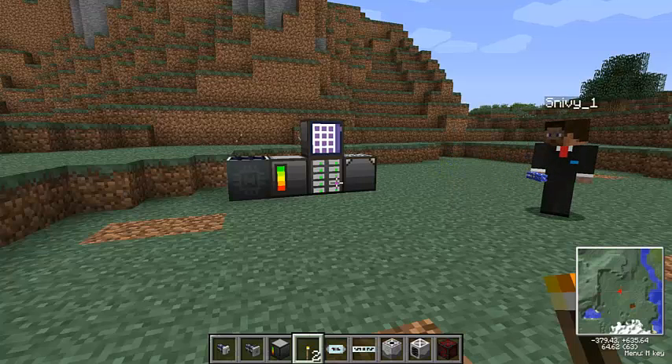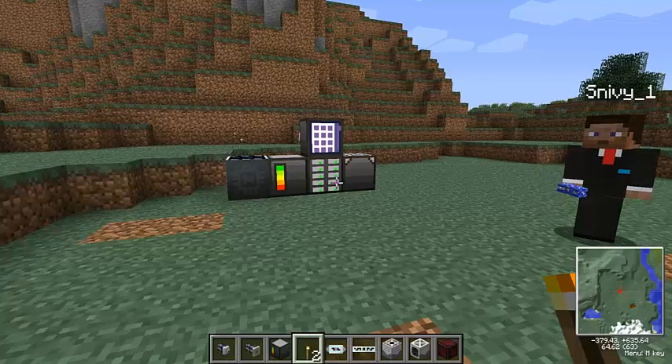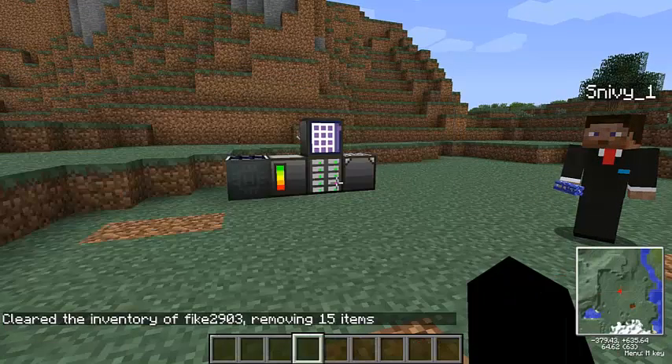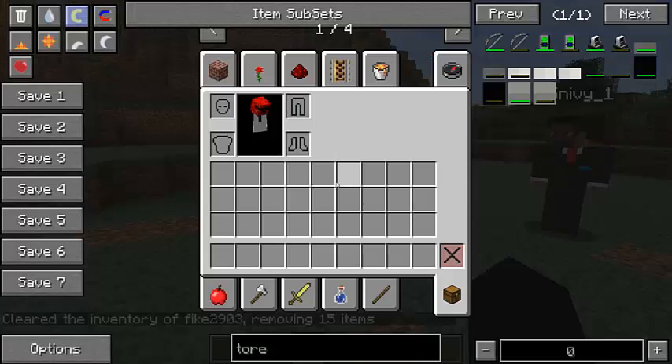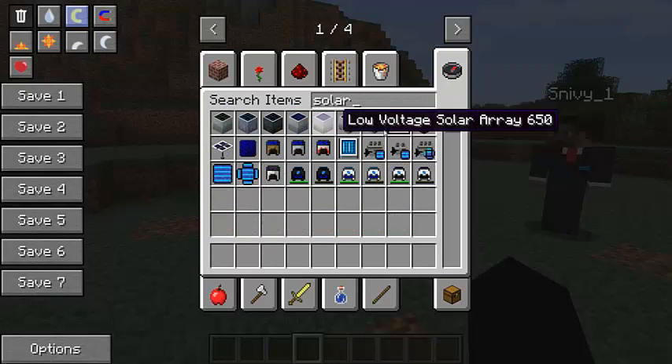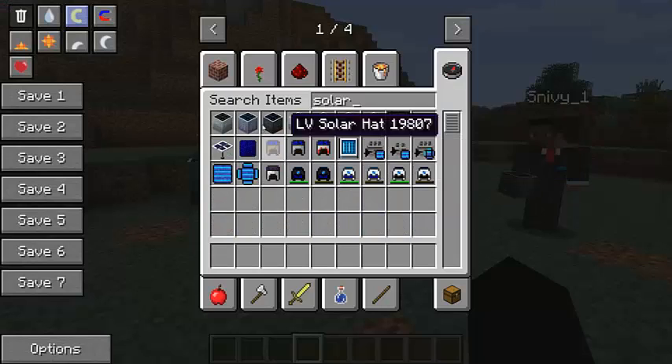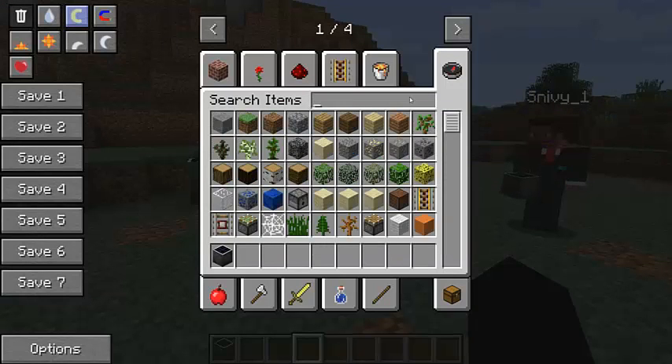First thing we need to do is set up some BuildCraft power. We need BuildCraft power to power the lasers, so we need to construct that. I'm just going to get some solar panels and set up a big rig. We need power converters as well.